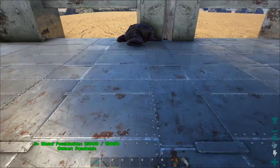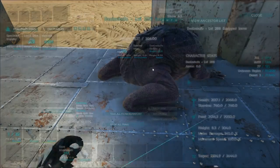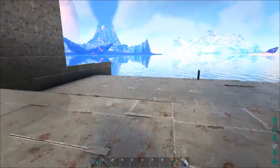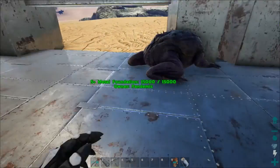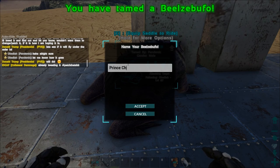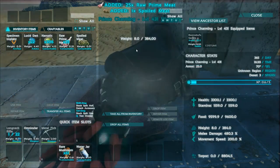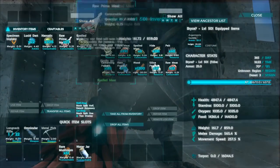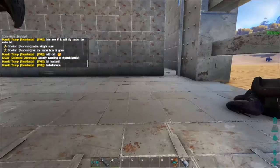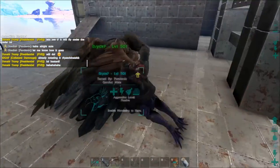This should be the last bite of food. I already went ahead and made a saddle and threw it on him so we're all prepared. We're going to take this guy out and go get some cementing paste because we really need some to finish up our building. There it is — awesome. And I already have a great name for it: Prince Charming. Let's put him on passive and not follow. Should we walk to the swamp? Yeah, let's just try to walk there.